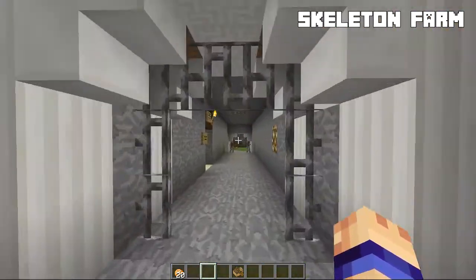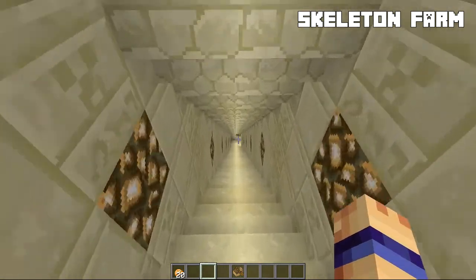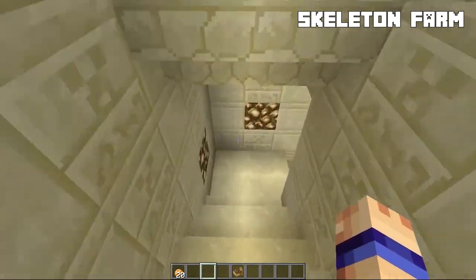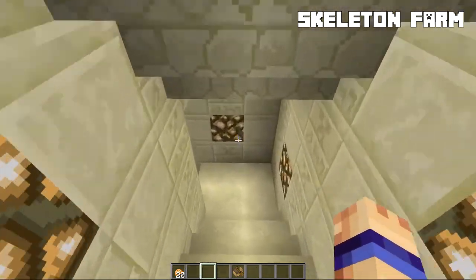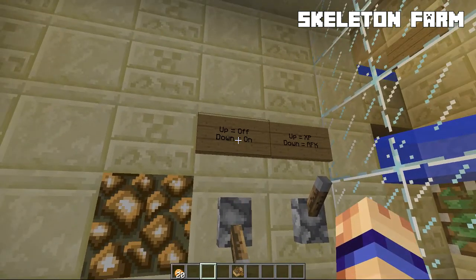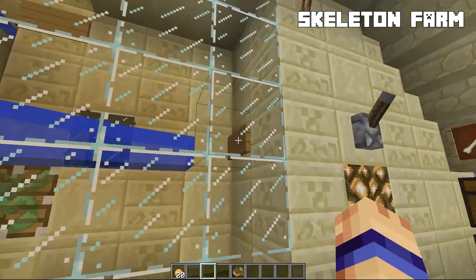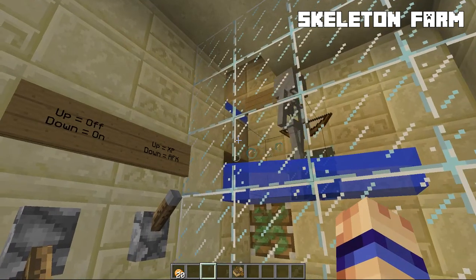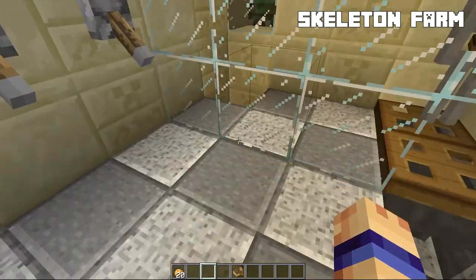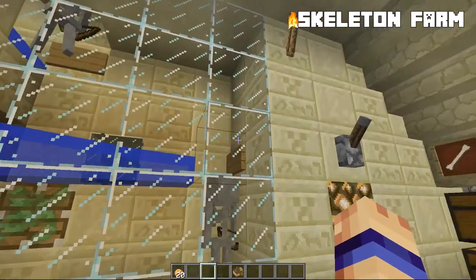Next off we've got this tunnel here, and down here we've got our skeleton spawner. This is where most of us came for XP early on in the game, before we got our gold farm. They'd flick a couple of levers here — you'd turn it on and they'd start coming in. You can toggle it so that they come in for XP, or toggle it so that it's AFK-able just for the bones. They fall down and then everything comes up and gets sorted out. Let's go ahead and turn that off.